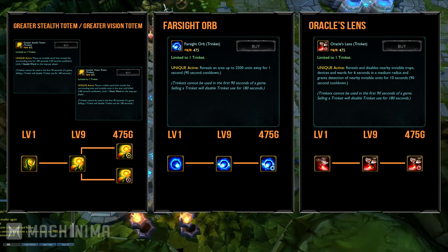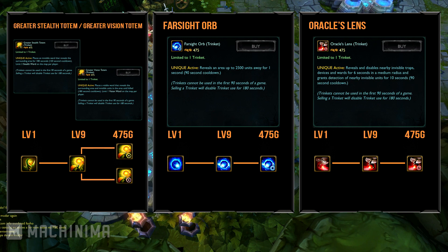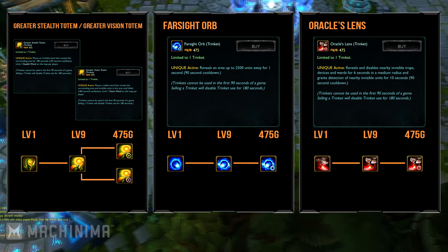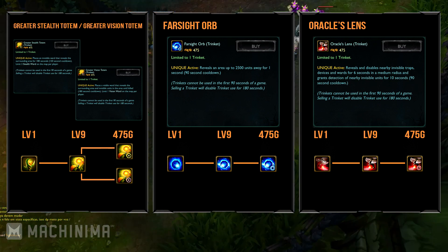You'll be able to get any of these 3 trinkets from the store at level 1 for 0 gold. At level 9, they'll upgrade automatically and you won't even have to return to the shop. After that, you can also choose to upgrade the trinket further for 475 gold. You'll then be able to get one of 4 trinkets: the Greater Stealth Totem places a standard stealth ward with a 120 second cooldown; the Greater Vision Totem upgrades the stealth ward to a vision ward with a 180 second cooldown; the Farsight Orb lets you scout a target area within 2500 range with a 120 second cooldown; and the Oracle's Lens grants True Sight within 600 range and additionally grants True Sight to the player for 10 seconds after activation, somewhat like an Oracle's Elixir.